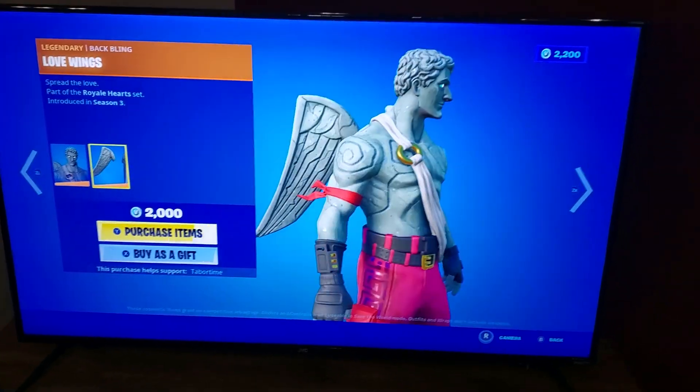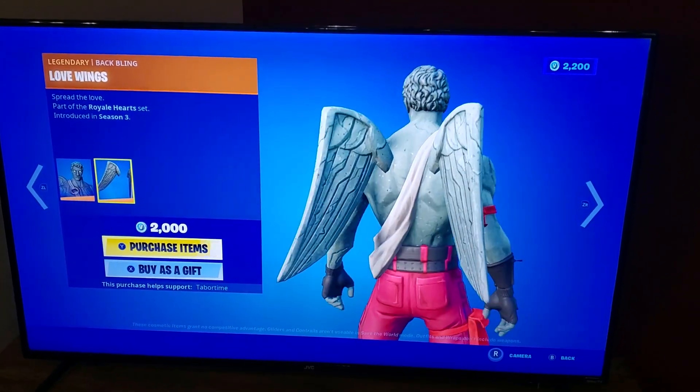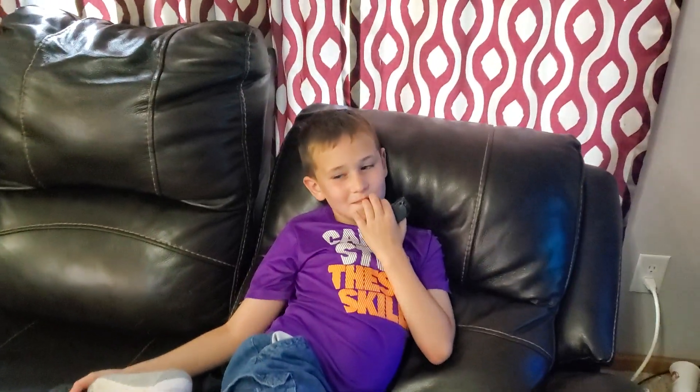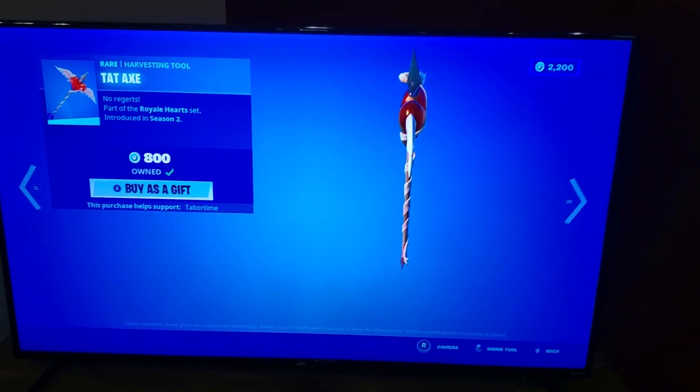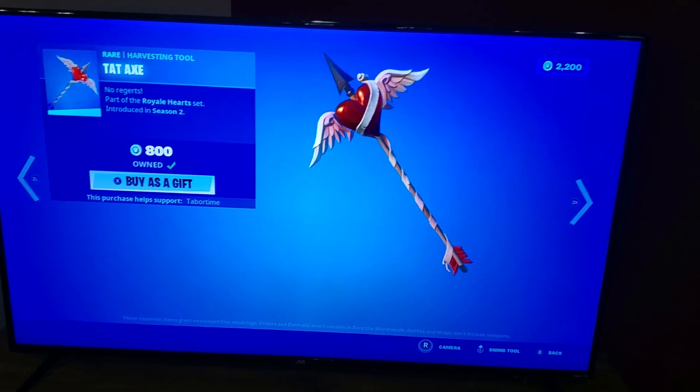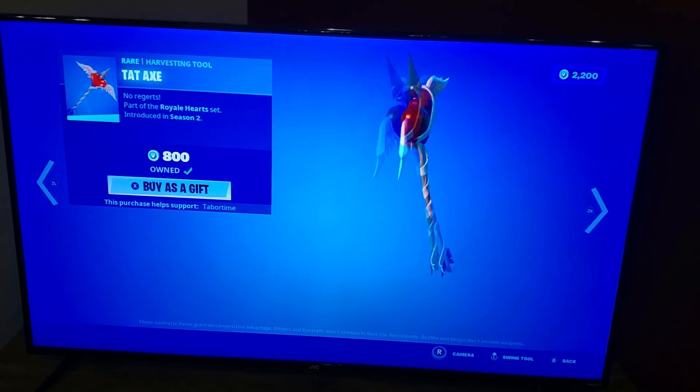Love Wings is back. Are they hinting at Valentine's Day? Because yesterday we had a Dark Series item — Dark Heart. That's what I was looking for. The Tat Axe — I really do like the Tat Axe.